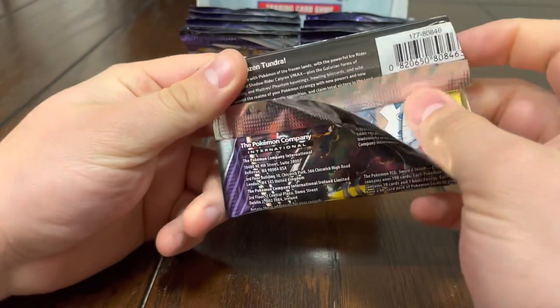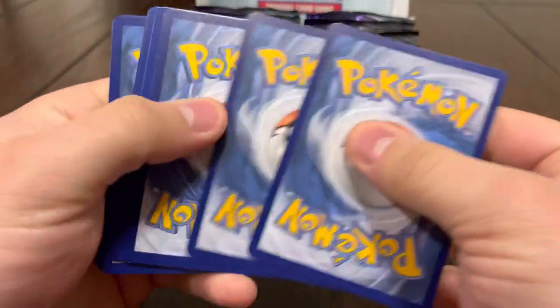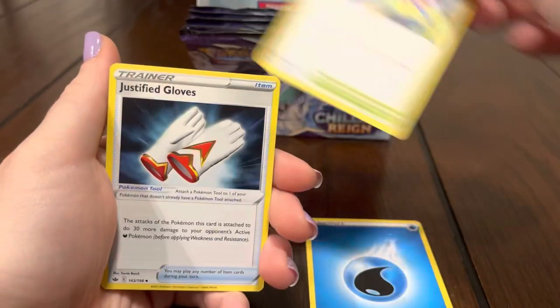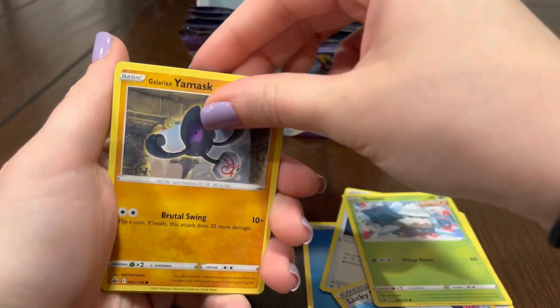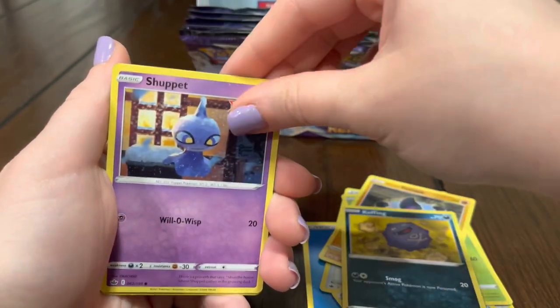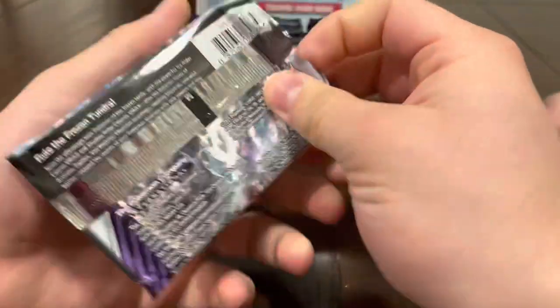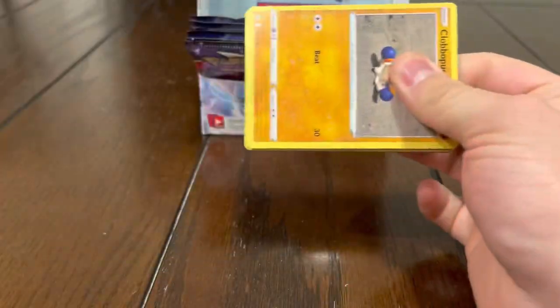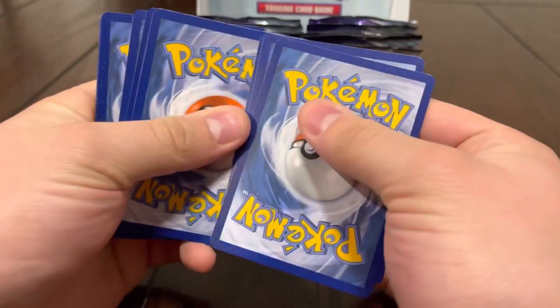We need one really good hit to save the box. How did I mess up the card trick? Water energy, Energy, Trainer item, Crushing Gloves, Lucky Energy, Snover, Yamask, Koffing, Shaymin, Cup food — oh, Articuno V! We'll take it. So we have four hits from this box — there's no guarantee of course, but hopefully we can get a couple more. Four hits is pretty light, still got a good amount of packs left.